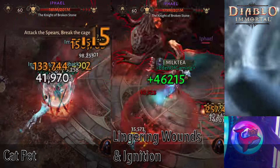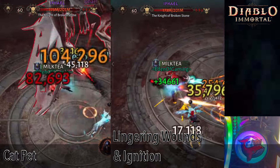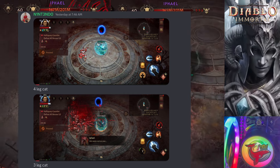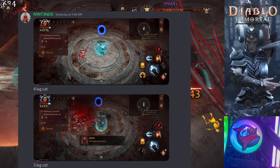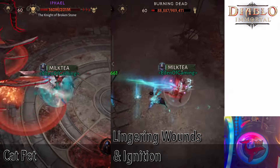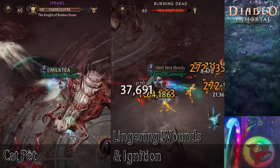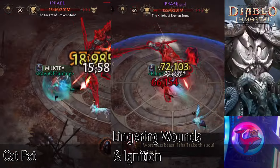I do have a friend, his name is Nintendo, and he tested a Lingering Wounds cat the other day. I have a screenshot. And his Lingering Wounds cat — when he used it, actually, it was slower than having his regular cat. So, I don't believe that Lingering Wounds actually works on cats. But after this test was done, I really believe that Lingering Wounds is a very, very strong pet skill.